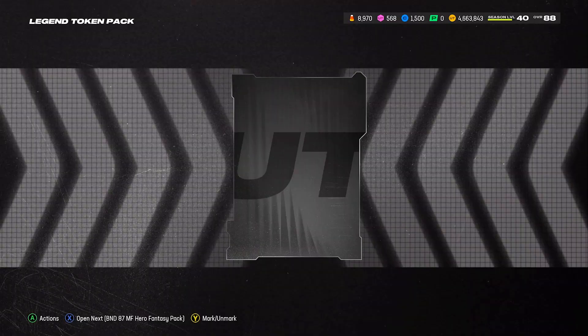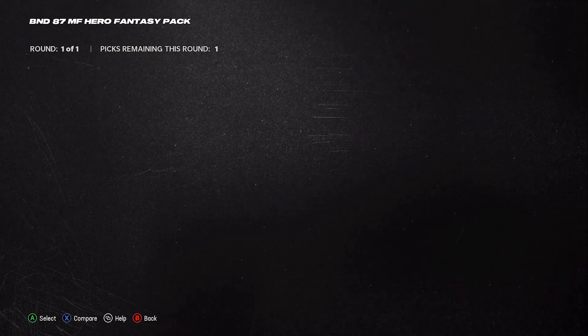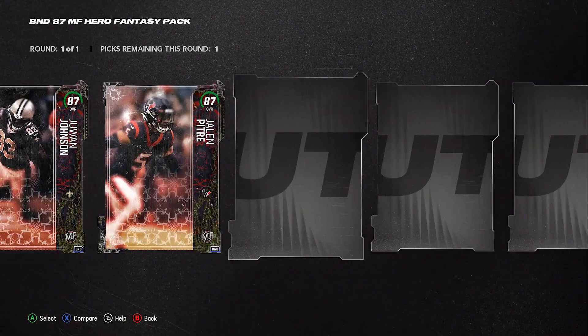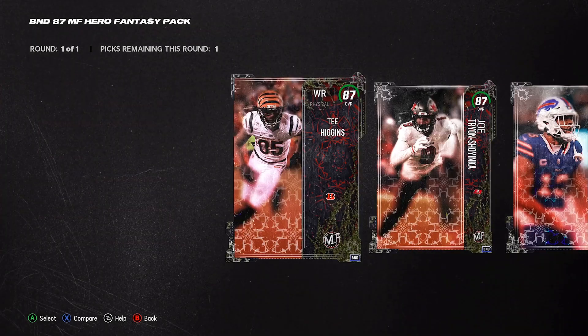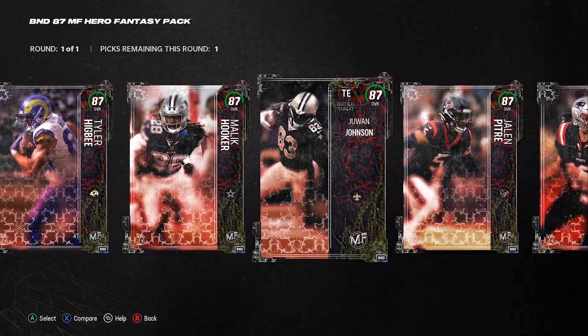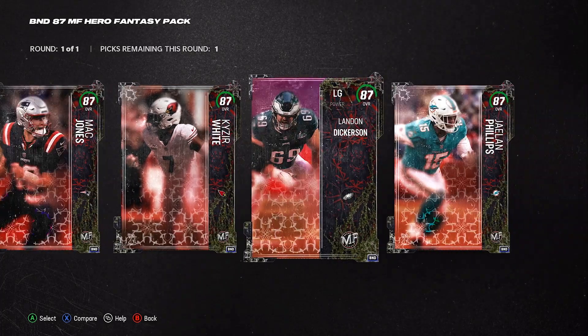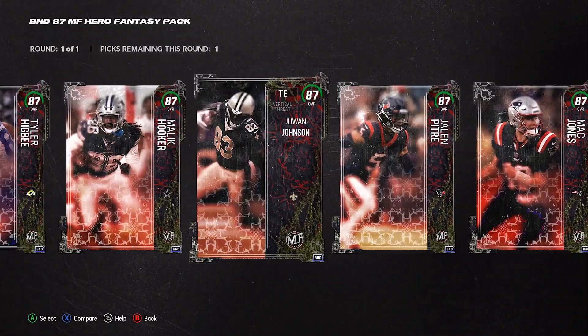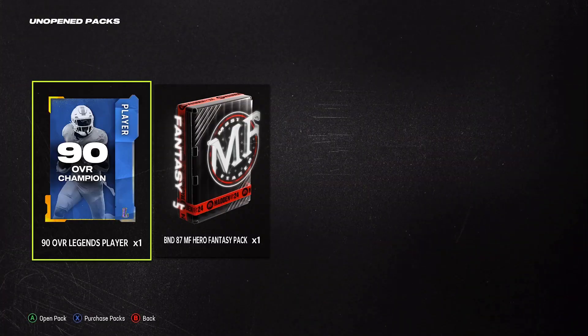There's a token — let's get that out of the way. Now for this Most Feared pack: I was surprised that they gave us all the current 87s in the game as well as the new ones. I thought it was just going to be the new ones, but it's cool that they included all the 87s. I'll most likely go with the left guard, but I'll do a separate video going over each and every single one of them.